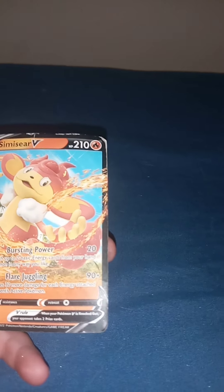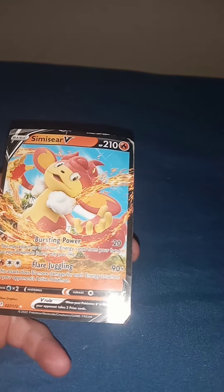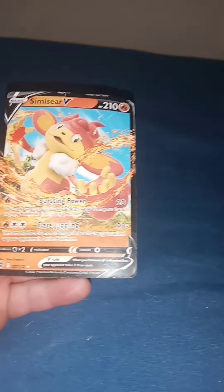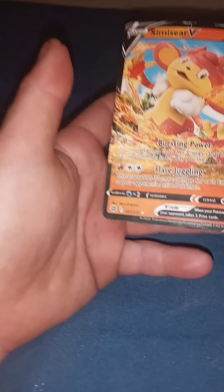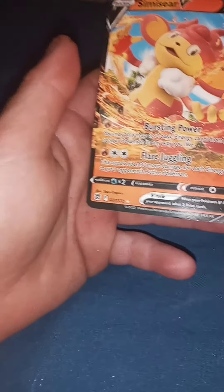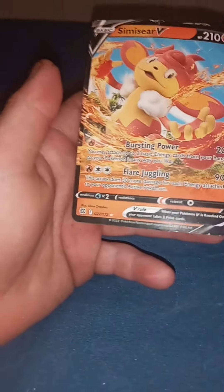We got a semi-serie. Burning power — you might attach up to two basic energy cards from your hand to your Pokemon in any way you like. Flare Juggling: this attack does three more damage for each energy attached to your opponent's active Pokemon.